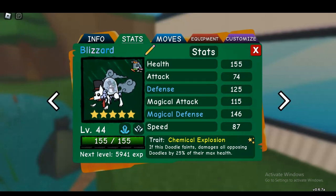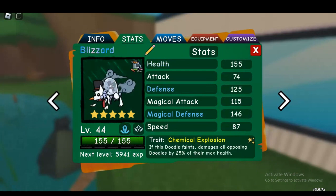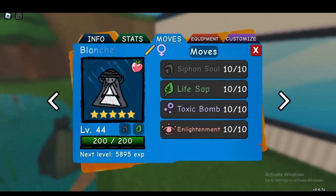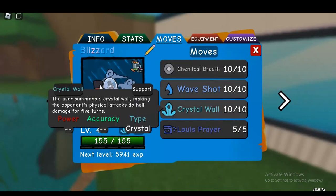Basically what I wanted this set to be is to help set up sweepers. For example, more veil can be really good if it gets set up right. Unfortunately, a lot of things stop it from having momentum because getting some calm mines up can be pretty annoying to get rid of. So that's the job of Enderville. We can put up crystal wall to make physical attacks do less damage — especially a lot of priority moves which are physical.